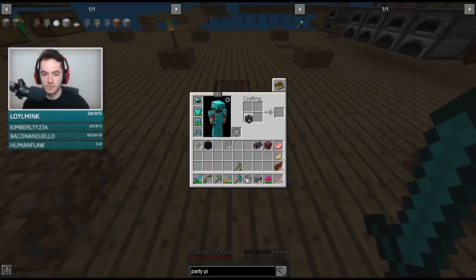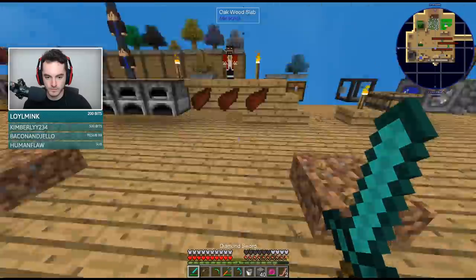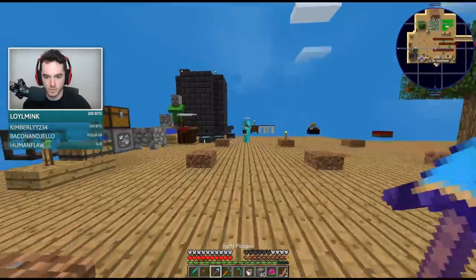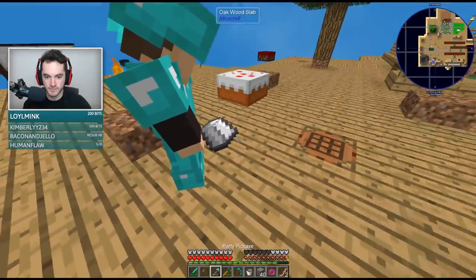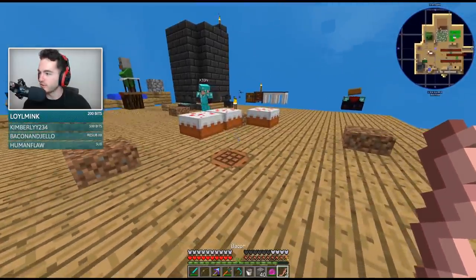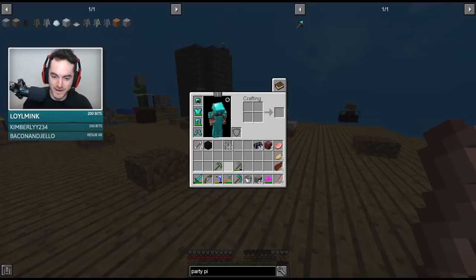That is so much easier. Right-click for a surprise — this does not sound good. Oh, that consumes many durability. Don't do that. Just don't eat the — daddy, that consumes all the durability. The durability of what, Your Honor? That was my party pickaxe.